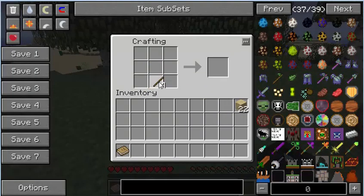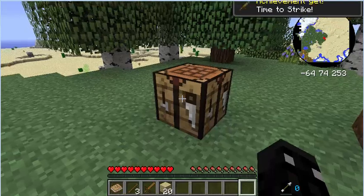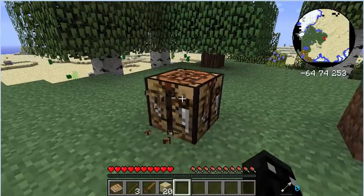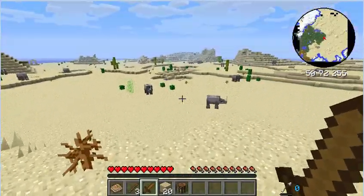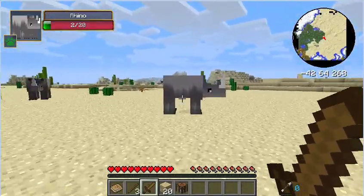One of the basic things I'm actually going to start with right here is a sword, and the reason for that is I saw the little pyramid in the distance and I want to check it out before we go through even setting up anything. As you can see, it adds different animals in, such as these rhinos.